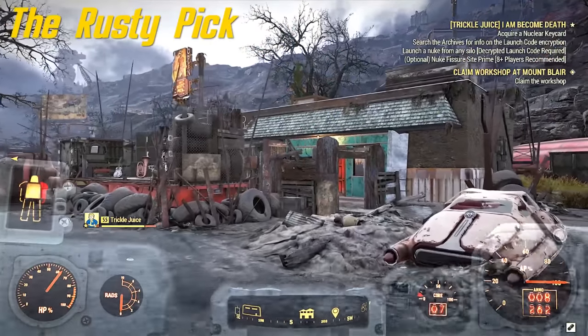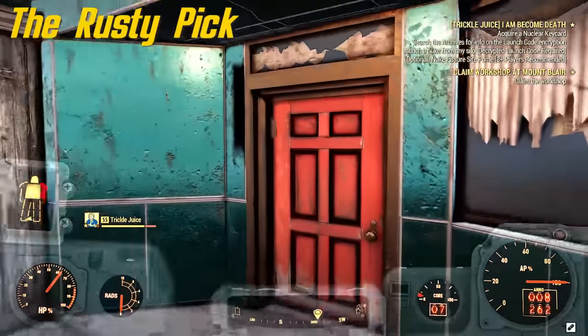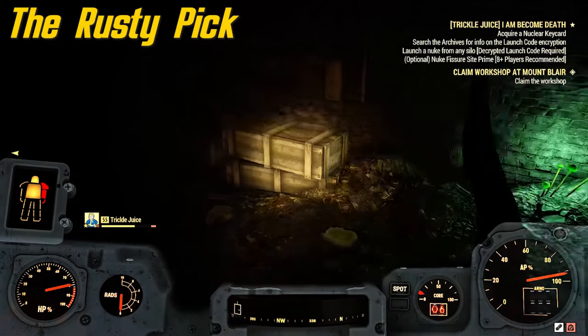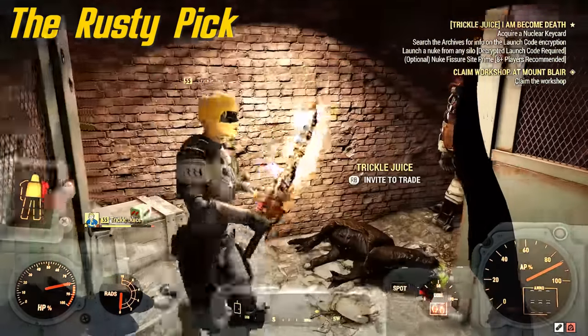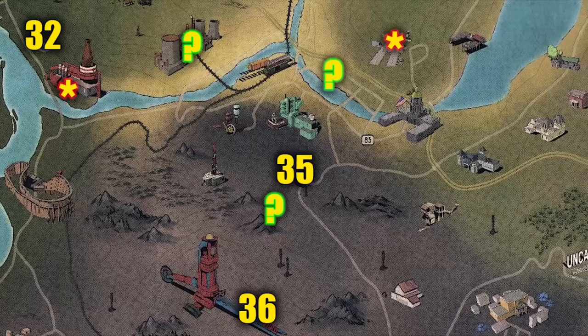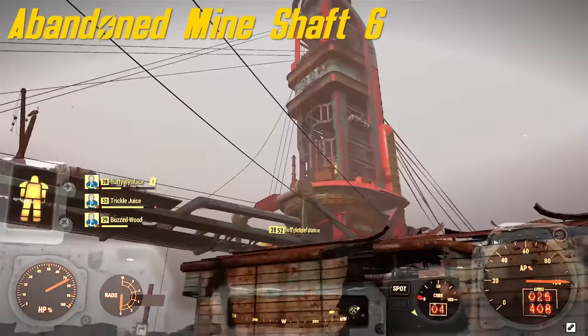The Rusty Pick is next — number 35. This one's inside the building. I heard this one's gonna be raider power armor every time. Once you're in here, just take this path — very easy, nothing to it. It's gonna be behind a gate that requires about a level one lockpick.